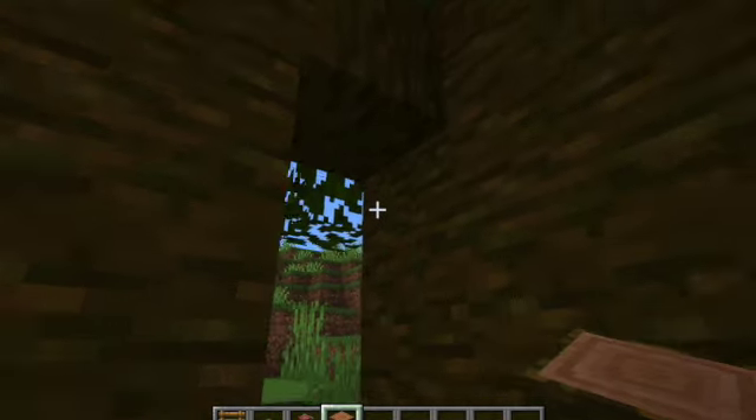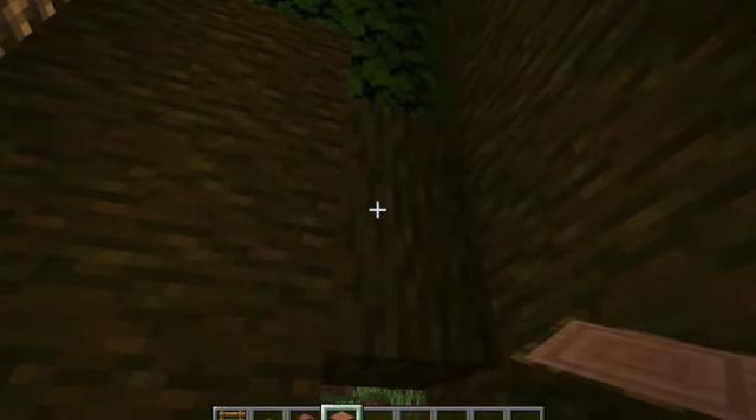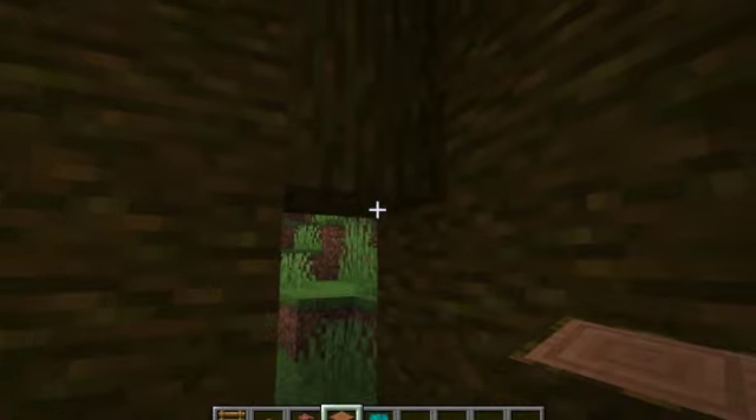Now we also want to make a door. You're going to go get a door. I'm going to use a jungle door because, you know, logics. Actually, there's these really cool new doors and I really really like them. Purple or blue. I think we're going to do this one.